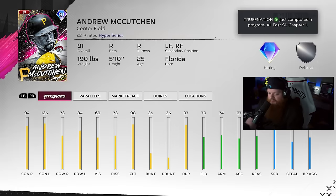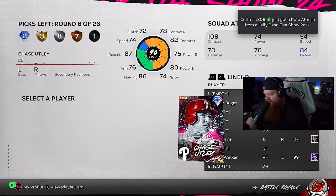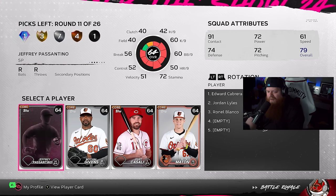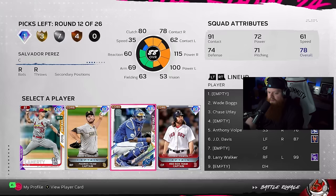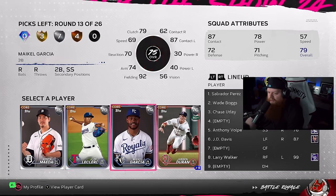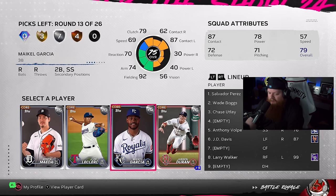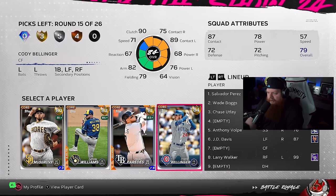McCutchen does look sick but this Utley might be the move — give me an offensive second baseman. I'm taking Utley. We're gonna take Jeffrey Pasatino — welcome to team champ. Another diamond. I'm taking Salvy as my catcher. Jose LeClerc — I love it, this dude is gonna have a big year I think.